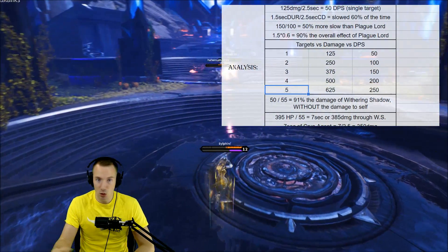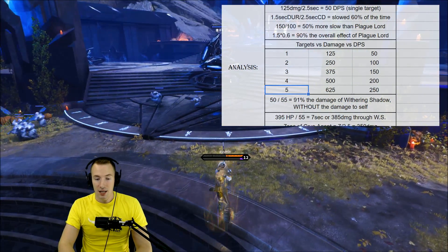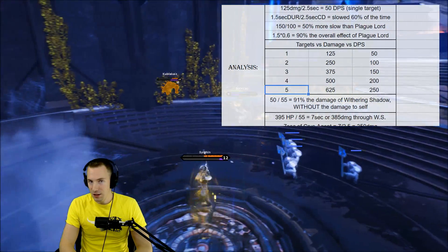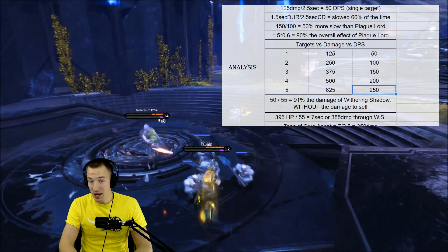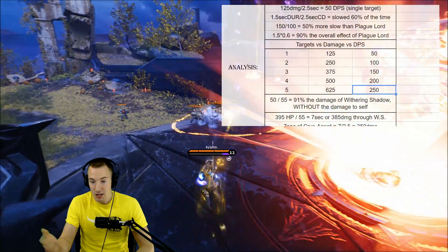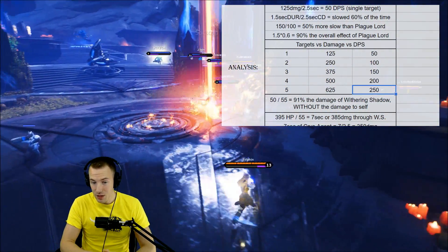It doesn't matter if it's Orb Prime, a minion, or a hero — it's going to deal that damage. So 625 damage if you're in a teamfight with all 5 enemy heroes, and that's 250 DPS. That's not bad, especially if you're just a damage dealer doing your normal thing, and you also have an AoE damage and AoE slow.